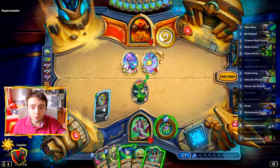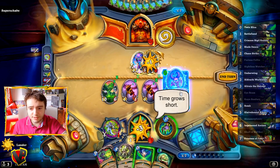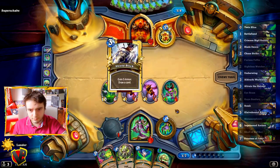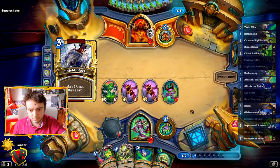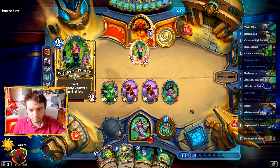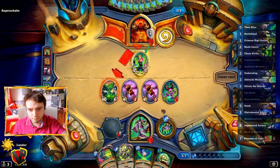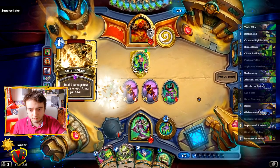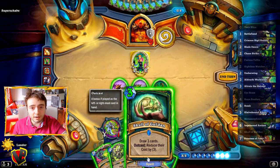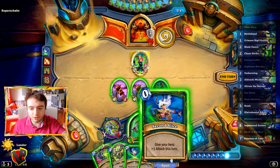We're going to use the Umberwing — do you want damage? Summon this one and rush it. Let's try to activate our second Skull of Gul'dan, so we need to use Twin Slice twice in order to do that. Now I can draw.